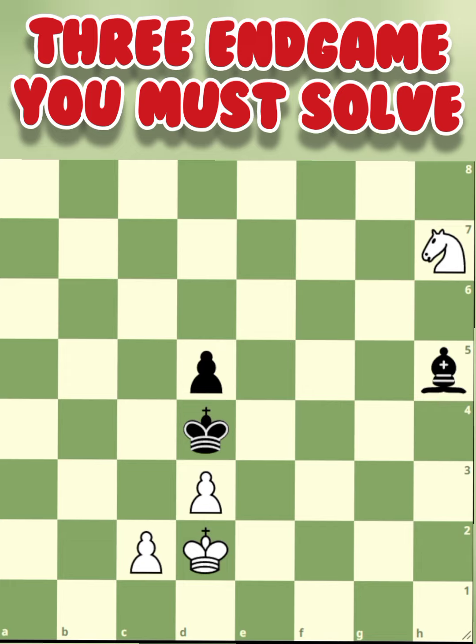This is endgame number 1. As you can see, white has 2 pawns and a knight versus a pawn and a bishop for black. You may pause the video to find how to win or checkmate black in this position.